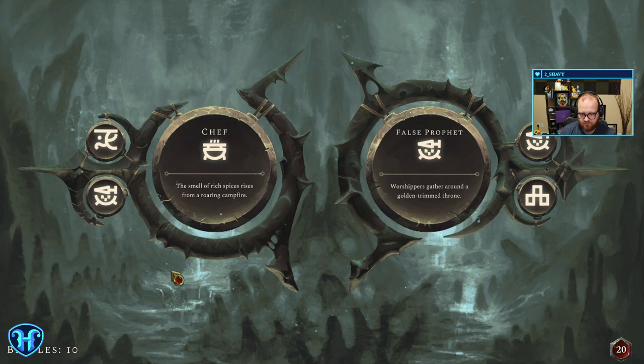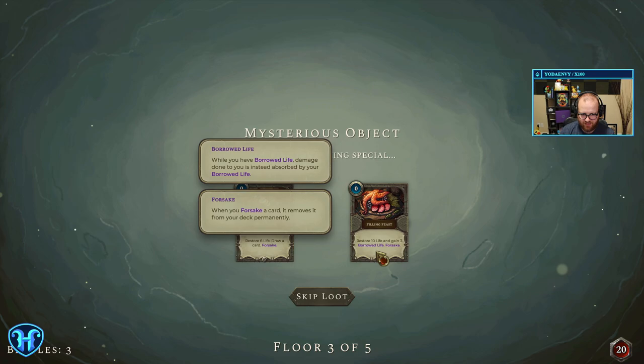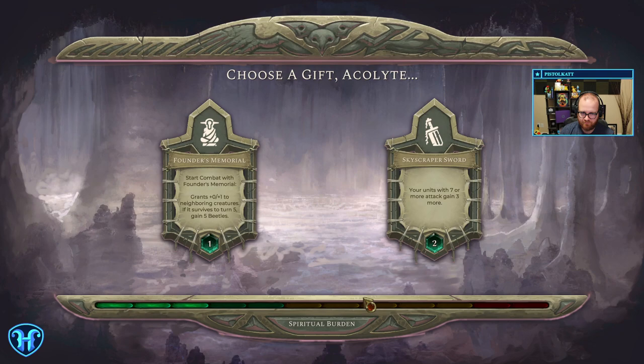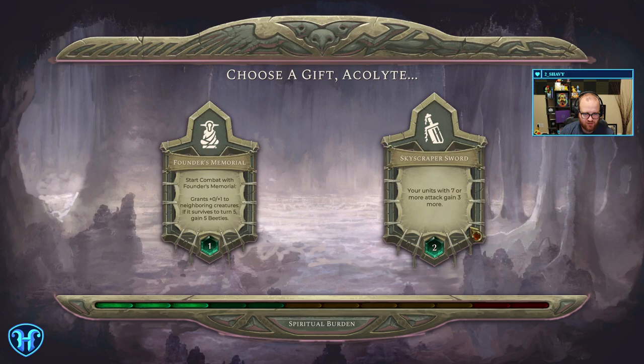Smell of rich spices from a roaring campfire. Worshippers gathered around a golden shrimp throne. Jeff: a large man hunches over a thick metal pot with two tables on either side piled with ingredients — some familiar and comforting, others curdle the stomach for both appearance and scent. Find something special: restore 10 life and gain 3 borrowed life, destroy its ruins permanently, restore 6 life and draw a card. Choose a gift: grants 0-1 to two neighboring creatures; if it survives to turn 5, gain 5 beetles. If you use a 7 or more attack, gain 3 more — we did a thing that gave us a 7-7, let's do that. Make our big things bigger.